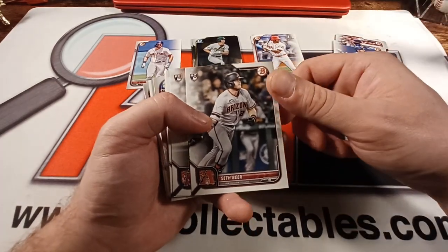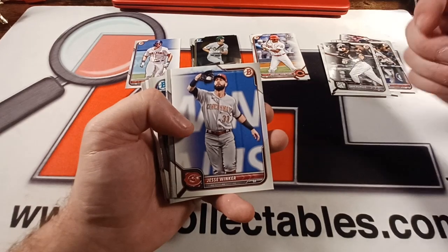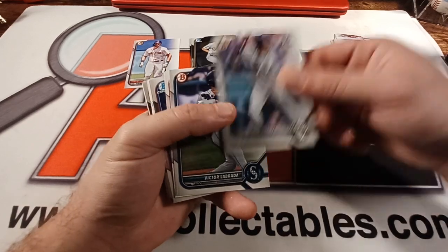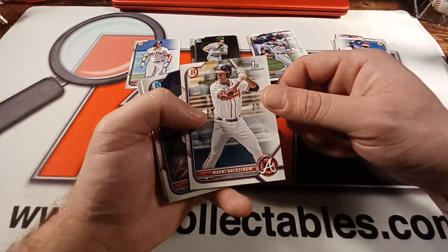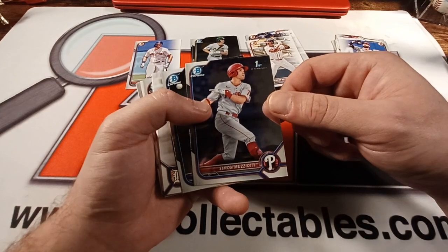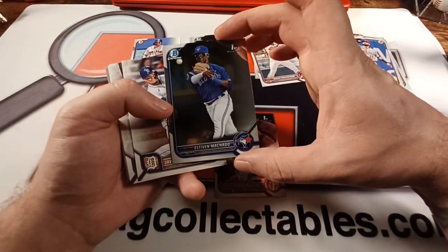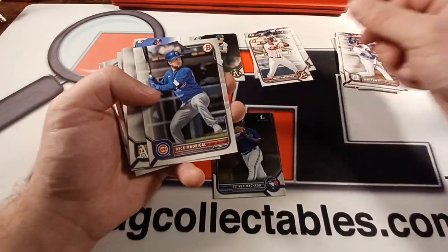Marcus Simeon. Seth Beer, rookie. Brandon Marsh, rookie. Jake Berger, rookie. Jesse Winker, veteran. Sosa, first paper. Ambrada, first paper. Backstrom, first paper. Simon Moziati. Boom — chrome first, Machado. Another Machado in the mix here, chrome first. Javier Boz.